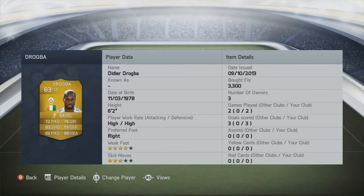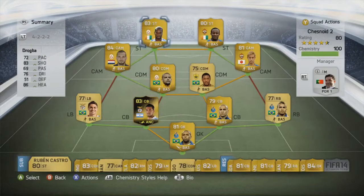Drogba's stats: 72 pace, 76 dribbling, 83 shooting, and 86 heading. I'm recording this post-patch so I'll see if he's still as strong in the air. He has high attacking and high defensive work rates, which is confusing to me as a Chelsea fan — Drogba only really puts in a defensive shift in massive games like the Champions League final. In every other game he is the laziest player I've ever seen. I'm not sure why EA gave him a high defensive work rate, which may be slightly detrimental as he drops deep to pick up the ball. But with his good long shot and Dumbia running past him, he should be able to create as well as score.